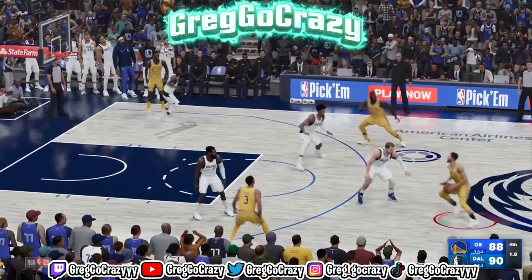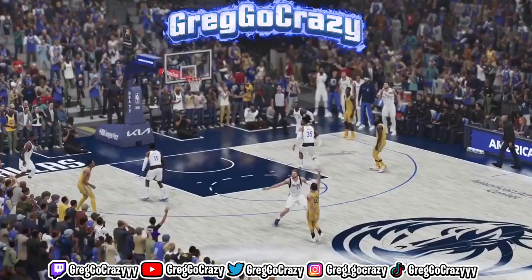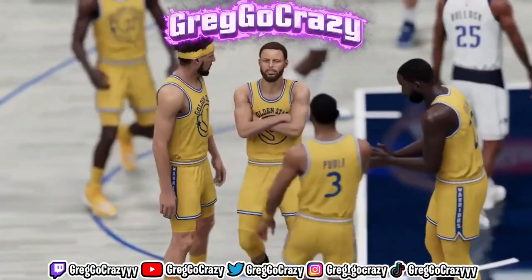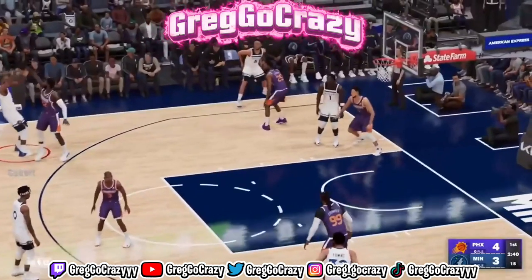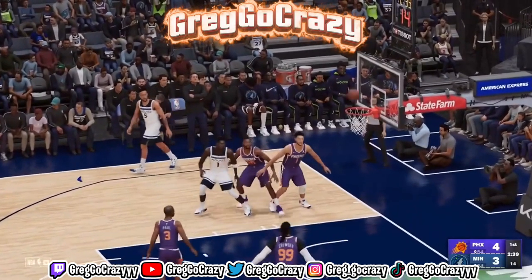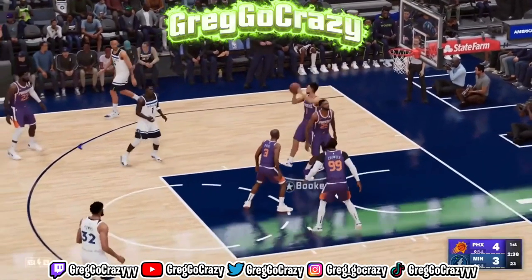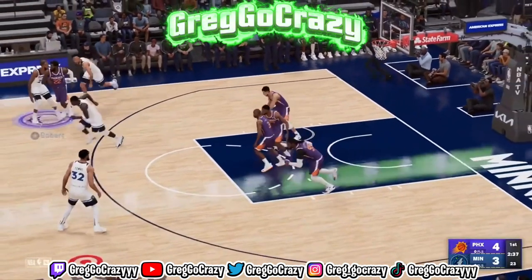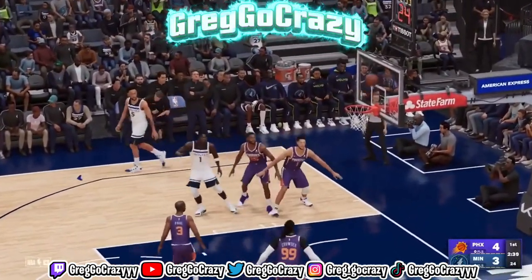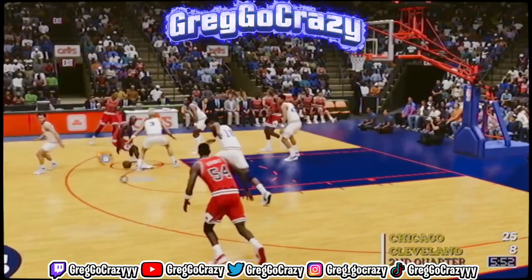Let's get right to the gameplay. As you can see, they got Curry stepping back from the logo in this clip. This is real NBA 2K23 gameplay. You see Curry pulling that thing from the logo. Now, I don't know who was playing this game, but they got a clip of Rudy Gobert shooting a three. I'll say that again — this is a clip of Rudy Gobert shooting a three.